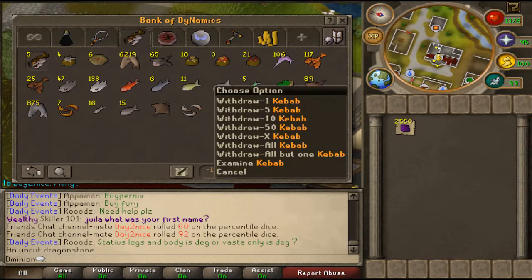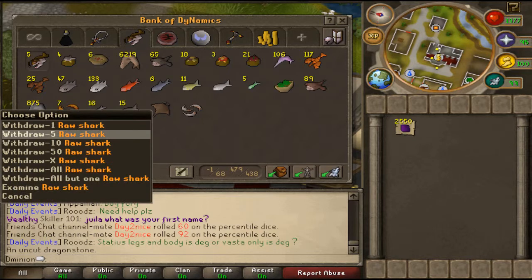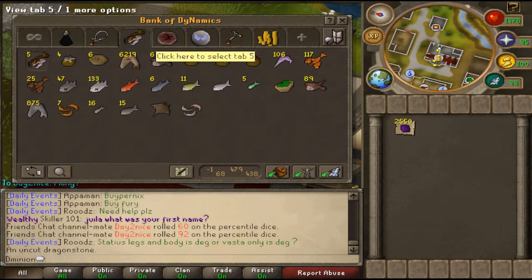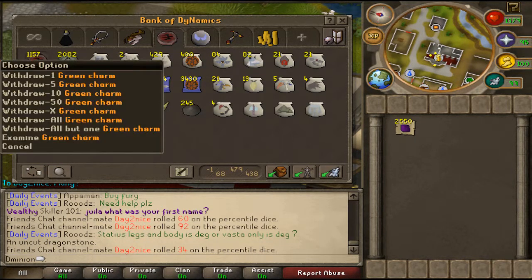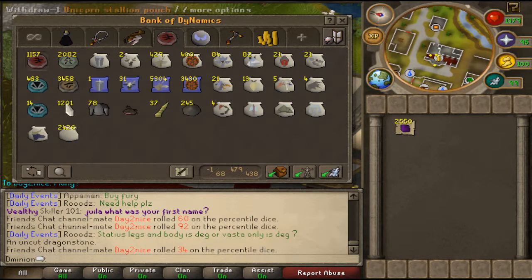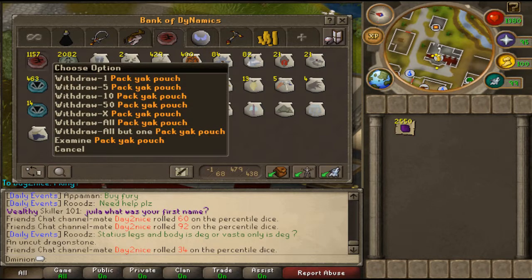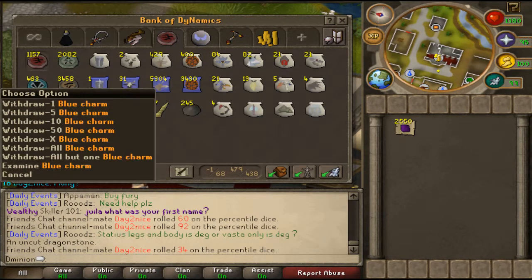Next we move to my food tab. I got my rocktails, tuna potatoes, 6.2k sharks, some monkfish, and uncooked stuff — this is where I put all my uncooked food so I can cook it. I got these raw sharks off someone, I didn't fish them myself. Let's move on to my summoning tab: 1k crimsons, 2k green charms, 400 war tortoise pouches, 400 unicorn stallion pouches, 0 steel titan pouches, and 1 pack yak pouch.